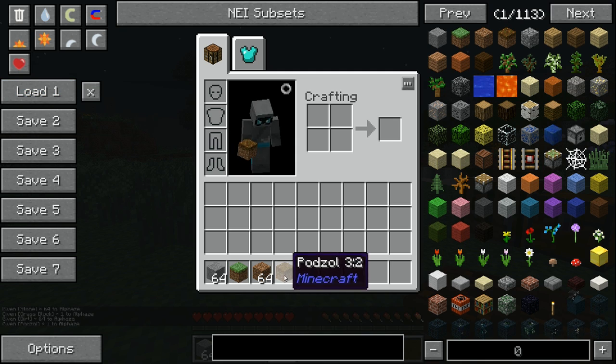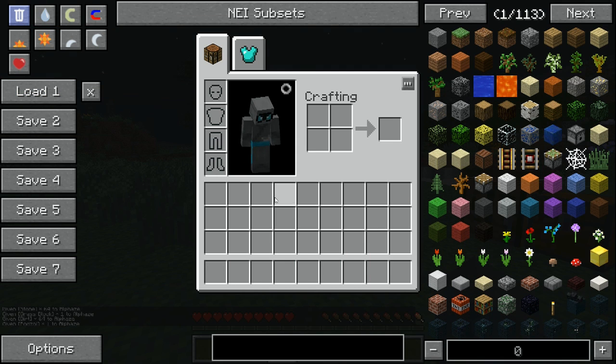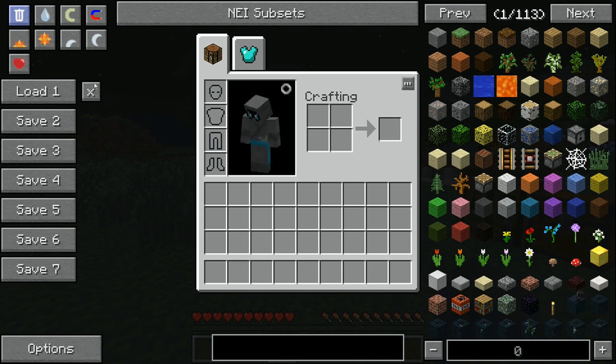You also get the ability to save item bars. If I want to give myself a whole bunch of random items and click Save, then use delete mode to clear them all out, I can load the first saved bar and have all those items back again. That's what the delete mode and the save/load bars do.